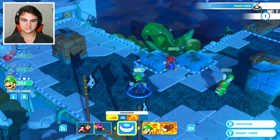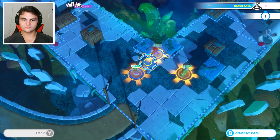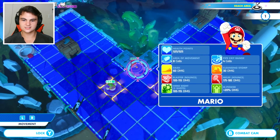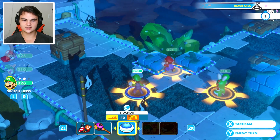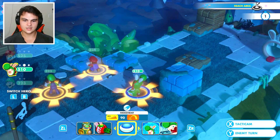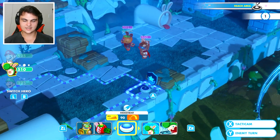Let's use Luigi's itchy feet so everybody can move a little bit further. So who can move the furthest? I want to say Mario can. I think Mario and Yoshi are the same — area movement: eight cells, seven cells, and eight cells. So we're going to use Mario for this. I think Mario is going to be the guy, but I'm going to use Yoshi first to get up here and take care of some of these enemies.